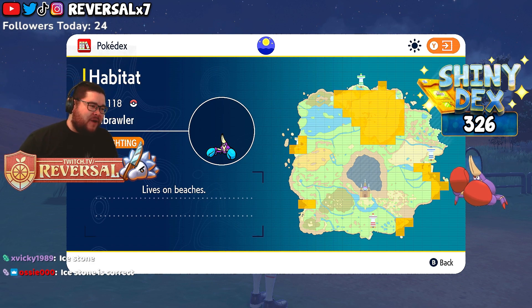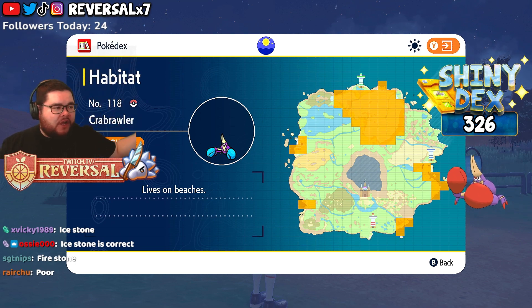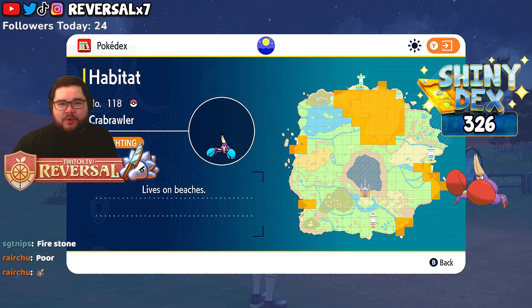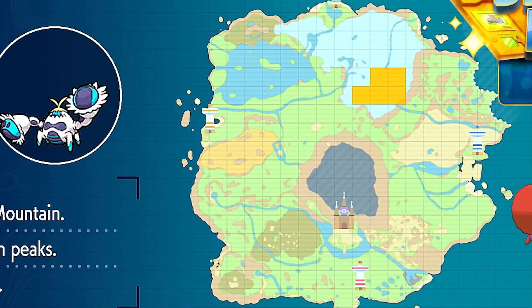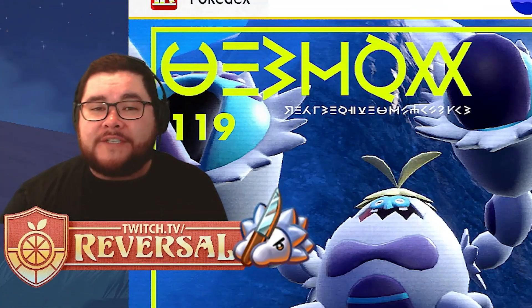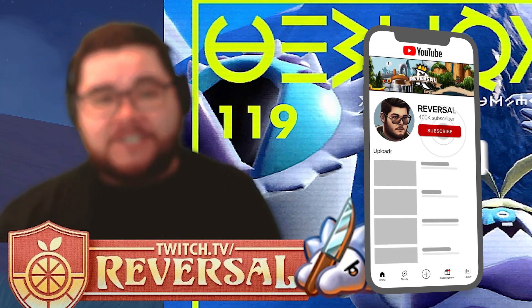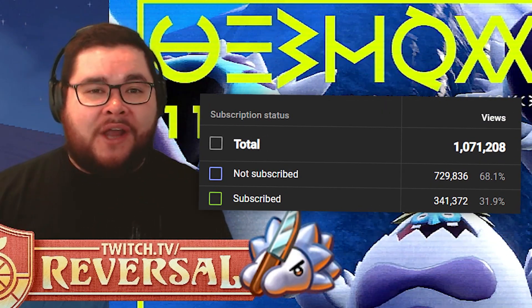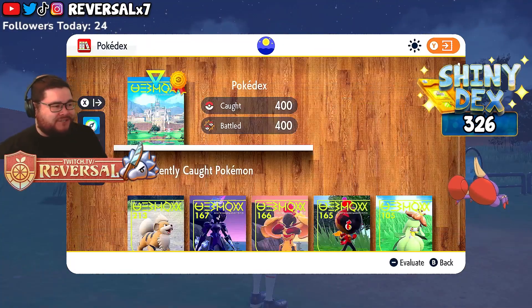Crabrawler is actually available in a wide variety of areas — five general areas where it's available. We're going to be hunting at La Vincia, because that's one of my favorite spots, it's a beautiful spot. You can also find Crabominable in the wild in a specific icy area. We're going to evolve it during this episode. If you're watching this video, it means we got the Shiny, so subscribe to the channel — over 60% of you currently watching are not subscribed. Help us get to 400k!